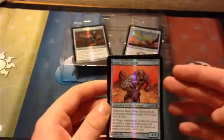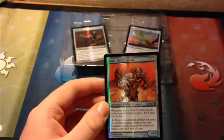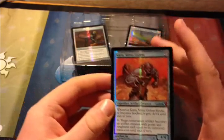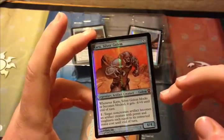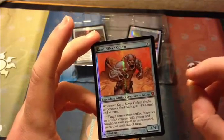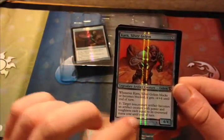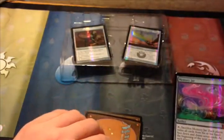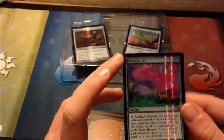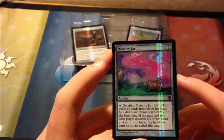We have Karn Silver Golem. He was originally from Urza's Saga, October 1998. Legendary Artifact Creature Golem. If you know him now, there's also Karn Liberated, who's a planeswalker. But here he's the Legendary Artifact Creature. Whenever he blocks or becomes blocked, he gets -4/+4 until end of turn. You pay one to target a non-creature artifact — it becomes an artifact creature with power and toughness equal to its converted mana cost until end of turn. Kind of nice.